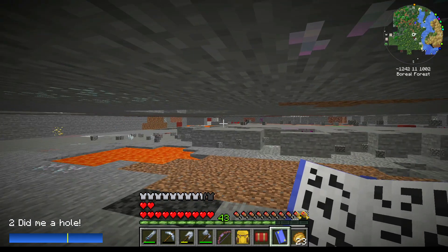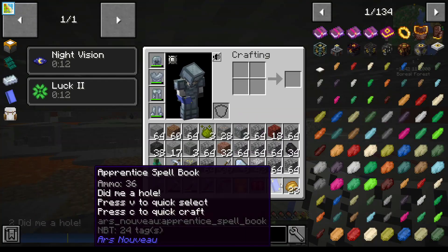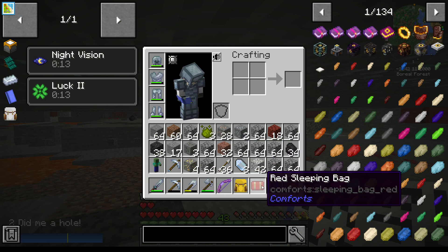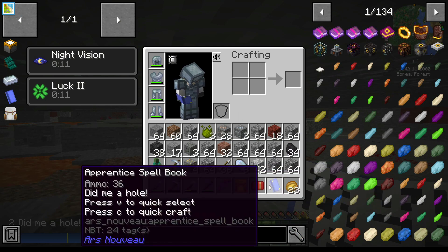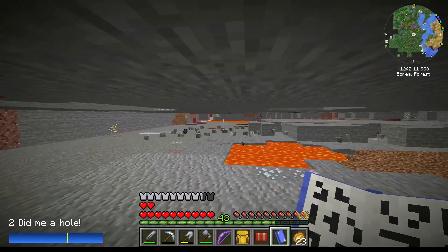Now, some of you may have noticed we're in a cave. Why are we in a cave? Well, that's because I just discovered that the Apprentice Spellbook is the most broken thing ever.